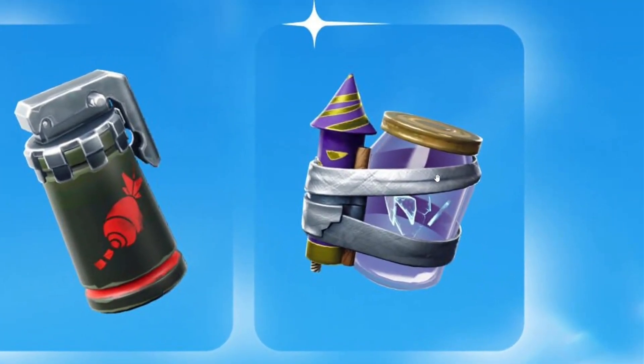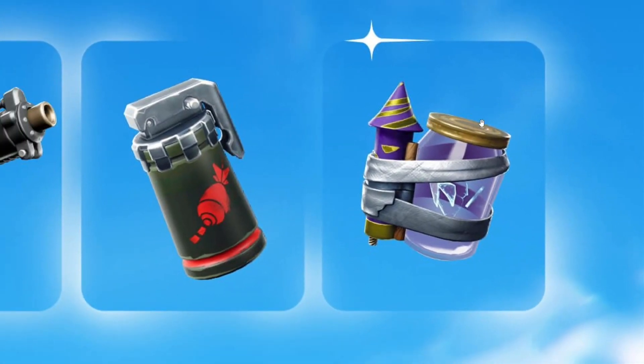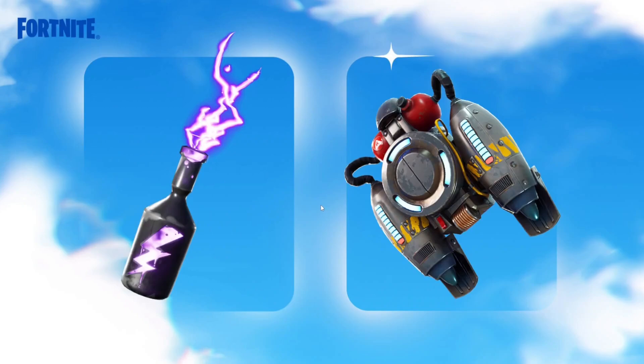Finally we have the junk rift, which is the much better version. You throw this on an opponent, a rift appears on top of them, and a huge pile of junk falls from that rift doing tons of damage, destroying builds, and basically lowering them to 20 or 30 HP depending on how much damage you deal. So those are the four weapons.